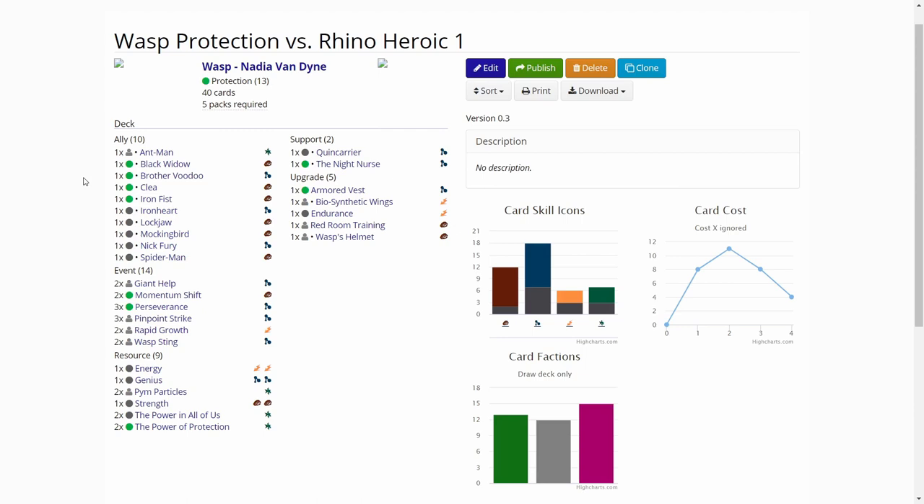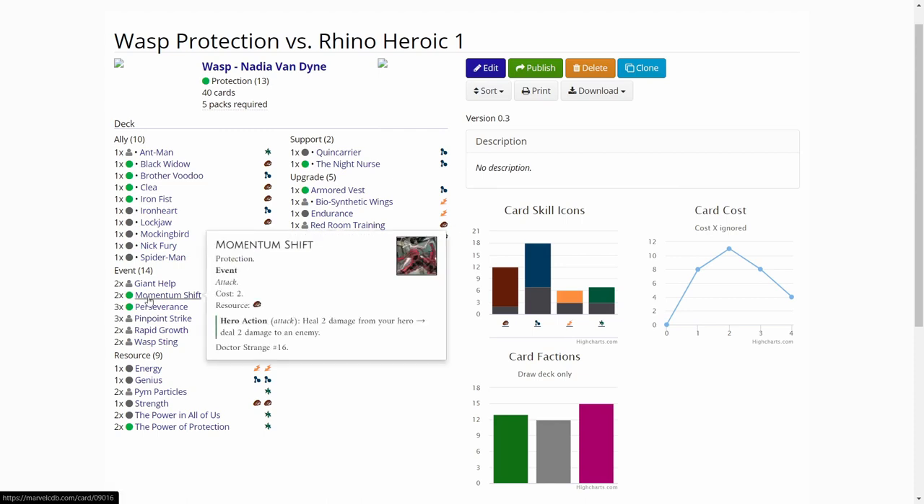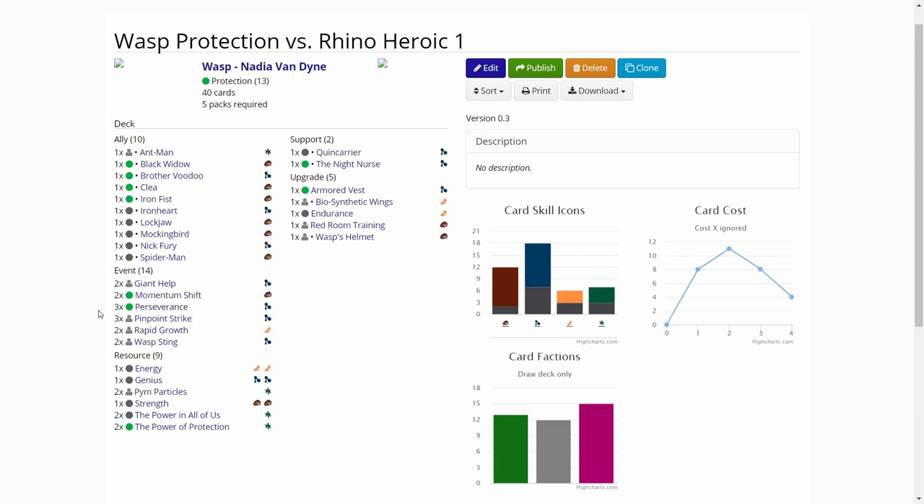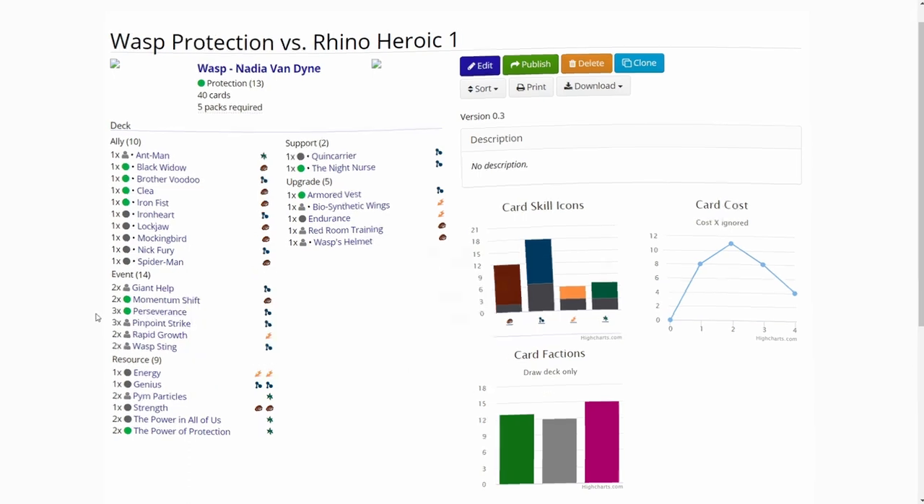Wasp is an event-heavy hero to play, so there are some protection events that are really good in Wasp. There is Momentum Shift, which is useful to keep healing and dealing damage. And then of course Perseverance, which is the key card in this build — so we can keep getting tough status cards to deal with charges and stuff like that. But I think that is the deck, so let's get back to the scenario.